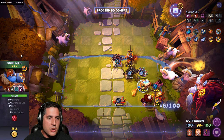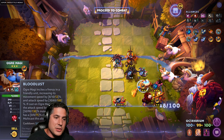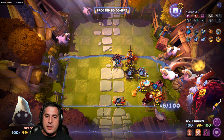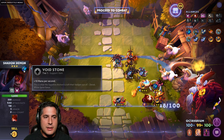I do recommend a Circlet of Rastul on Ogre Magi. He's always bloodlusting and he attacks so damn fast, he turns into an absolute DPS machine. This is a fantastic build. I do recommend Voidstone early simply so that you can activate the Shadow Demon.